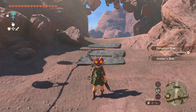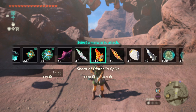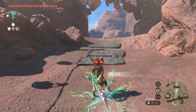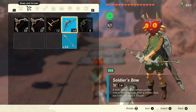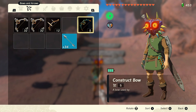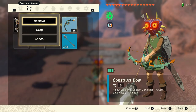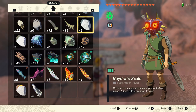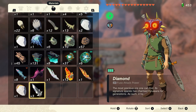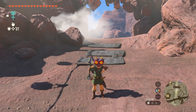Let's look at the dupe glitch again a bit quicker. Pull out your bow, attach the item you want to dupe, pause, drop the bow, equip the second bow, unpause, pause, drop the second bow, and pick up the two bows. And there you go — we have another diamond. It's really not that bad and you'll be able to dupe diamond after diamond with ease once you have the muscle memory down and know exactly what you're doing.